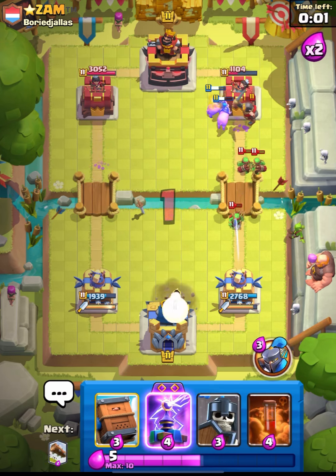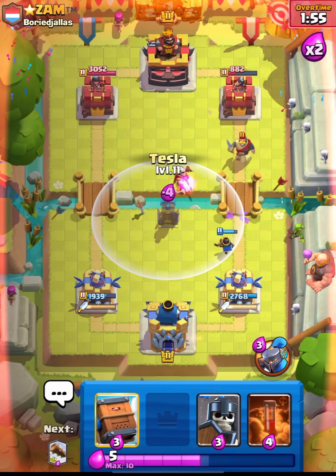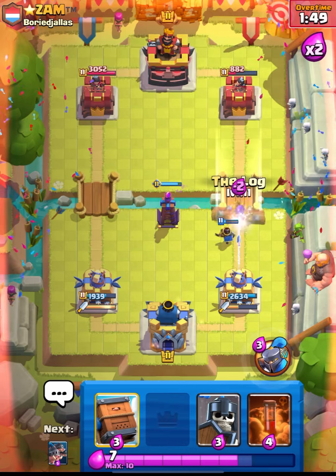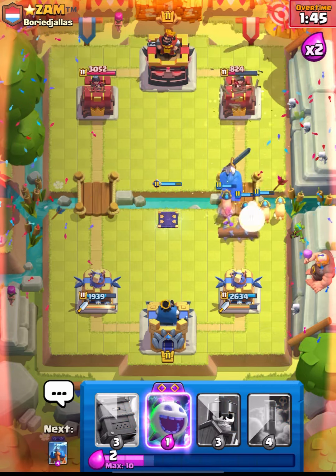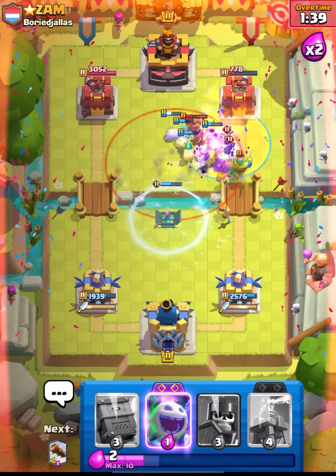Let's go in with our Little Prince for the defense. I think he is giving up - let's place our Tesla. Nice value for our Prince, and I think we should tap his ability. Now let's go in with our Hogs - nice tank for our Hogs. Let's go in with Poison and I think this is gonna be GG guys.